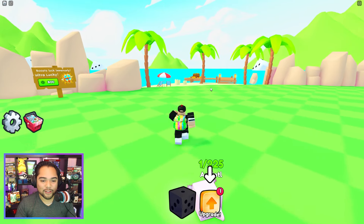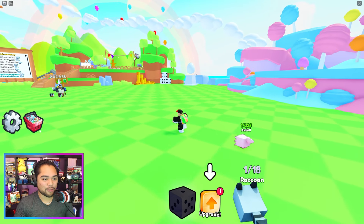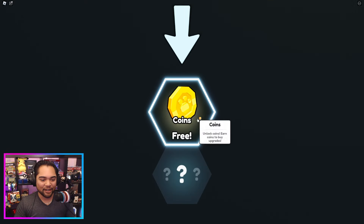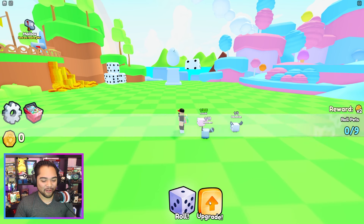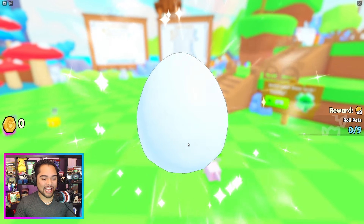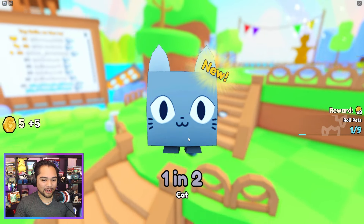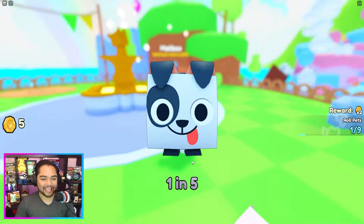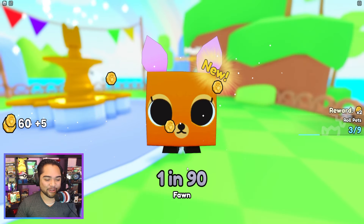Ultra lucky boost. There's a whole bunch of islands over here as well. We should probably go over there to the actual mailbox. A couple more areas and eggs over here as well. There's a little bit of an upgrade tree. As soon as you guys do a little bit of leveling up, that is actually going to boost your leveling tree a little bit. We're kind of picking up the idea of this game right now. It looks super similar to the RNG game that we just played a couple of weeks ago during that event.